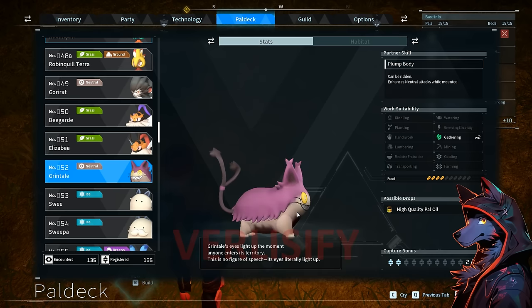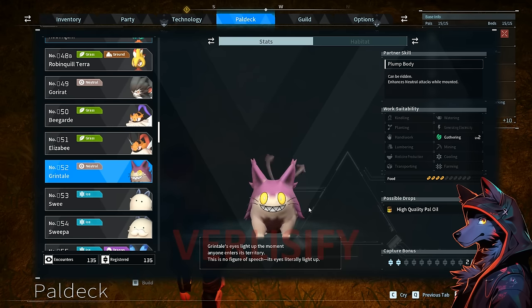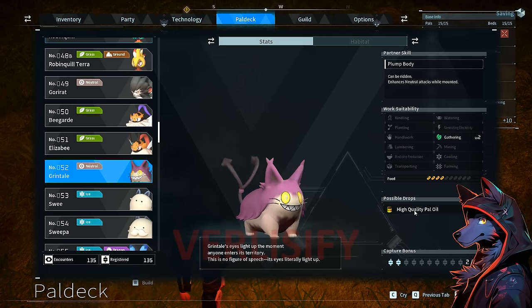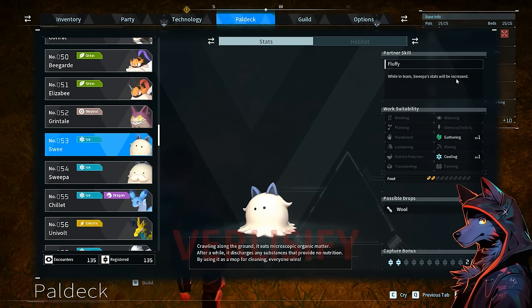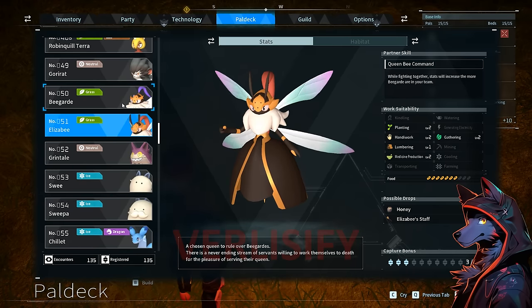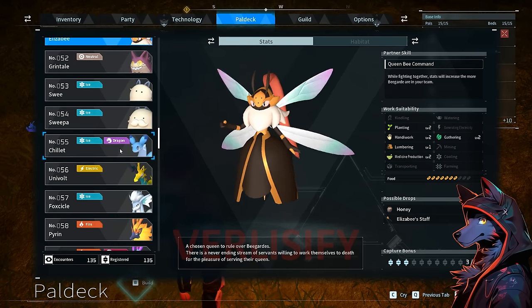Grintail: its eyes light up the moment anyone enters its territory — this is no figure of speech, its eyes literally light up. So we've got a big old Cheshire cat pal. Grinnon: can be ridden, enhances neutral attacks while mounted, drops high quality pal oil. Cool whimsical design. Swee and Sweepa: Sweepa's stats will be increased, same idea as Beeguard and Elizabeth. Cooling, gathering. As I was playing through, I was actually trying to remember the pal names and call them accurately — getting invested in the game.